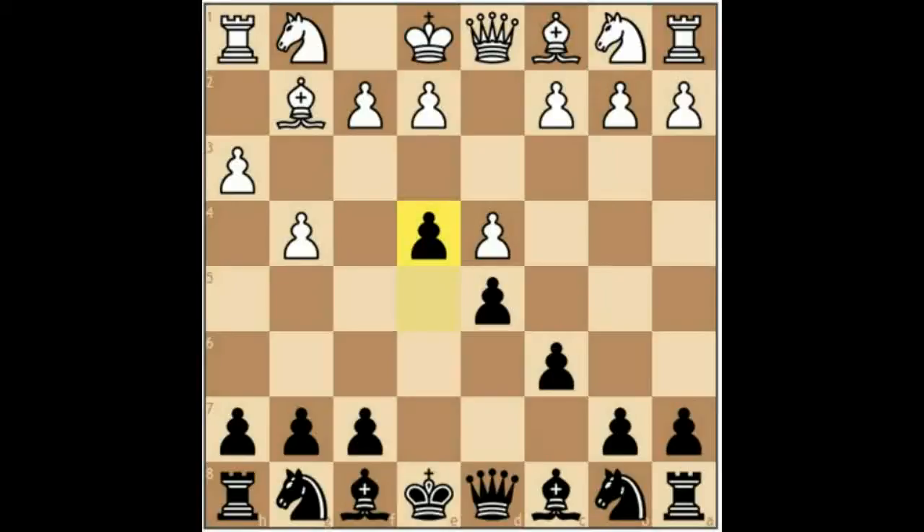And this is our idea for playing against the Grob, 1.g4. We'll simply play Bishop to D6, Knight to E7, castle Kingside, and if given the opportunity, we will play the move F5, breaking up this extended pawn structure on White's Kingside.